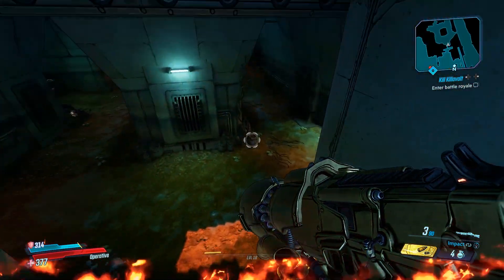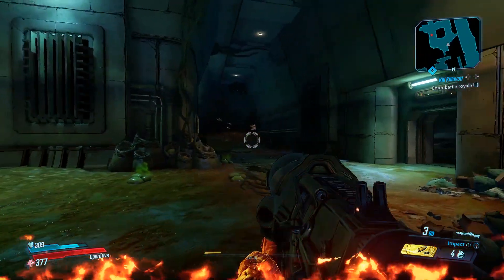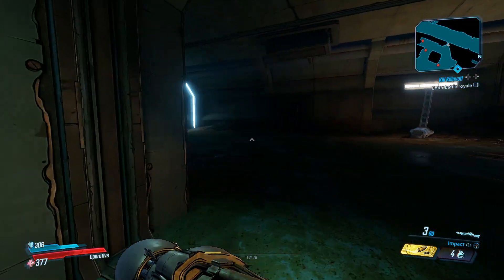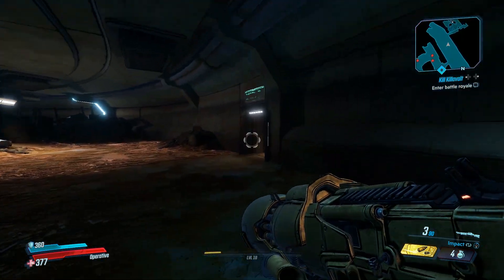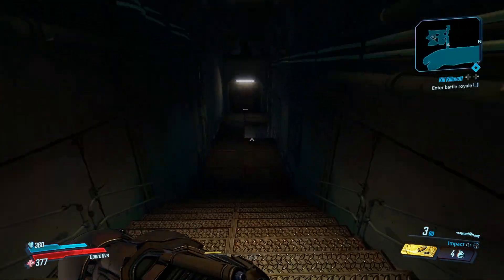Then fall into this dump-looking place. There are a bunch of ratch down here, but you skip those, run into this hallway, and then run into this door here, and it'll take you into the room where Baron Noggin is located.